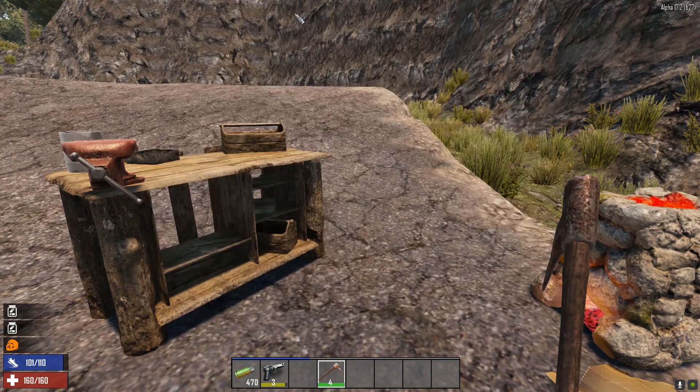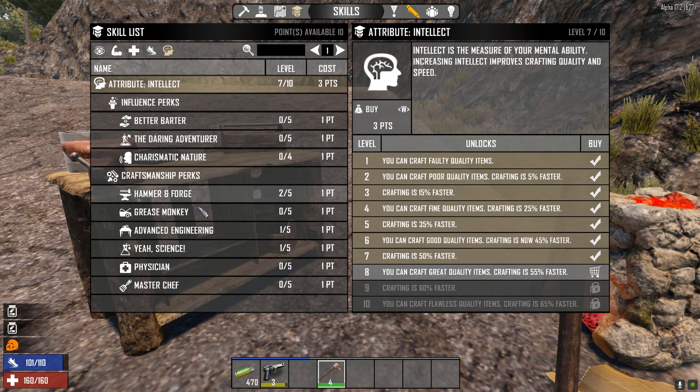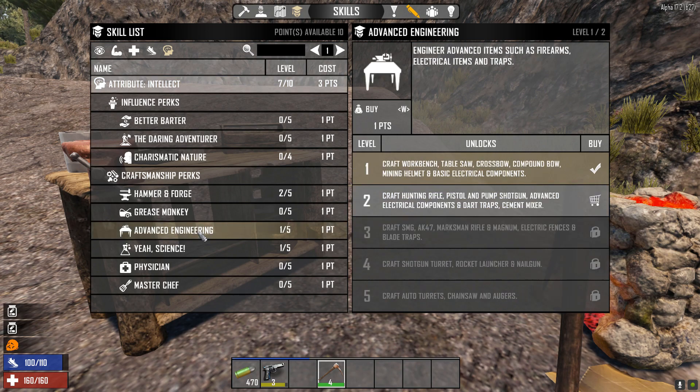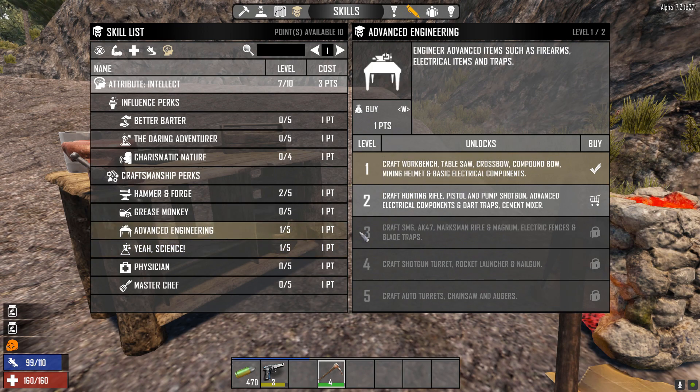The first thing we're going to need is to be a sufficient level to do this. We need Yeah Science and Advanced Engineering. Once we've got Yeah Science, that lets us create standard ammunition, and Advanced Engineering gives us access to the workbench. You might need to upgrade your Intellect somewhat as well.